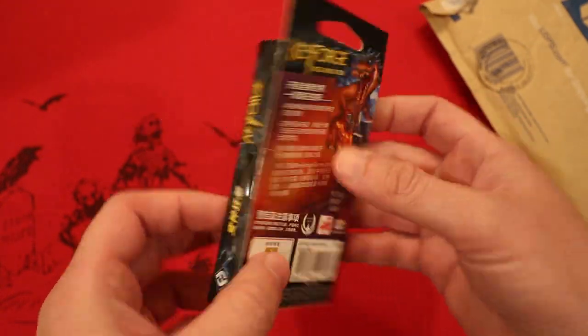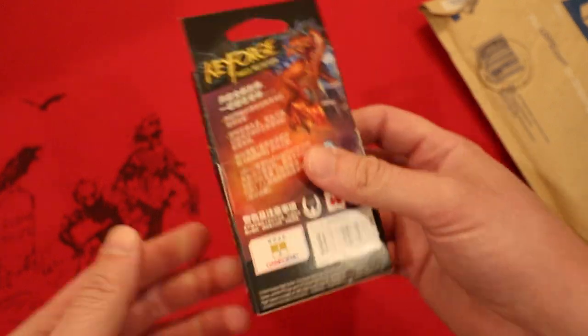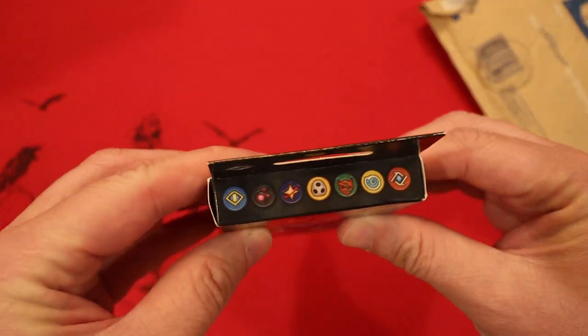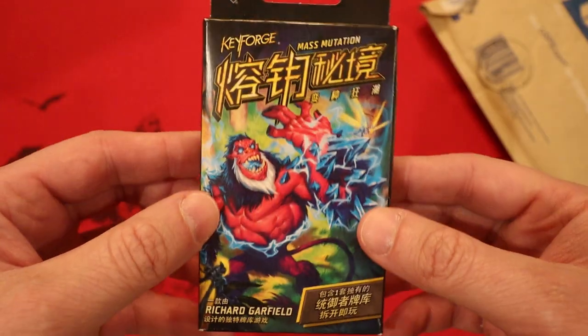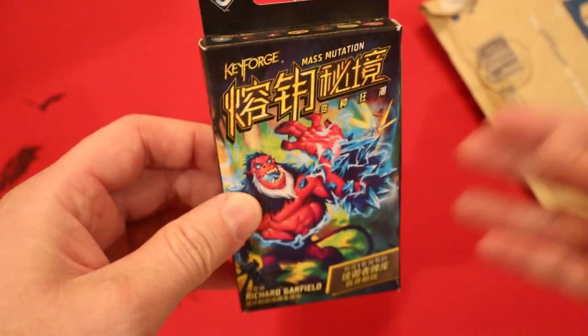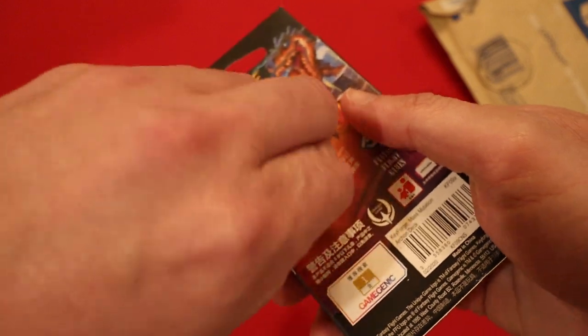Okay, first Mass Mutations deck on the channel - here we go! What houses do you think we're gonna get? Let's look at this real quick. We see Sanctum has made its brilliant return. We have Star Alliance, Shadows, Untamed, Saurians, and Logos. The best thing about this? Oh my gosh, there's no Brobnar! Thank you FFG. All right, let's jump right into this thing.